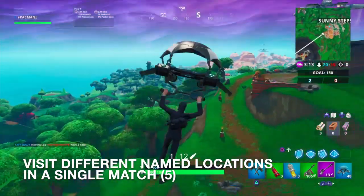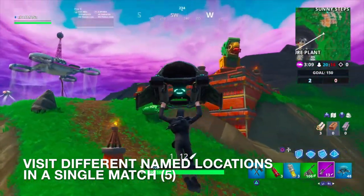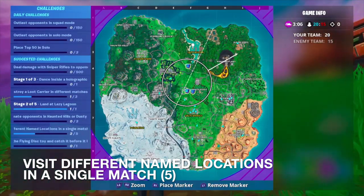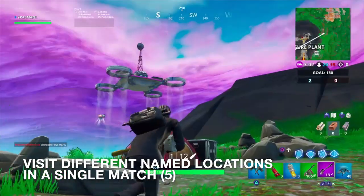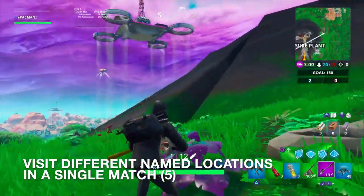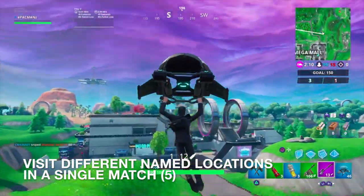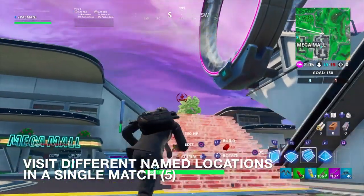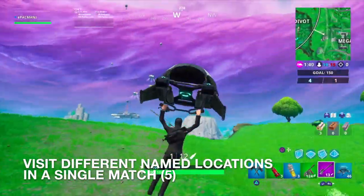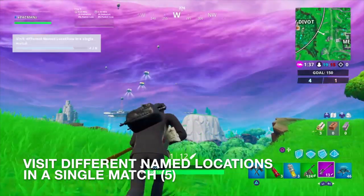Also, make sure you guys visit five different Named Locations in a single match. It's pretty easy if you guys visit like Sunny Steps, Lazy Lagoon, Lonely Lodge, the Mega Mall, Dusty Divot — everything's so close. And you can get to them really quick with the volcano vents. Our last place is going to be Dusty Divot — that's the fifth place.